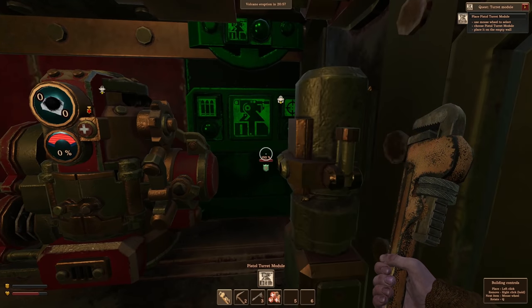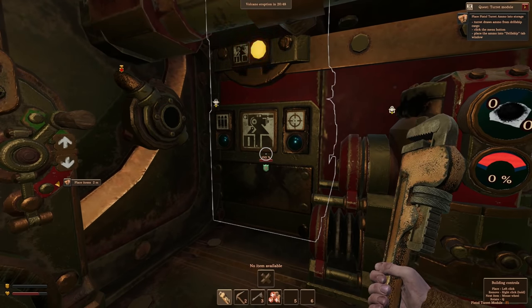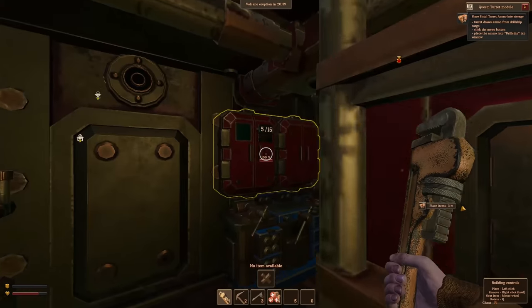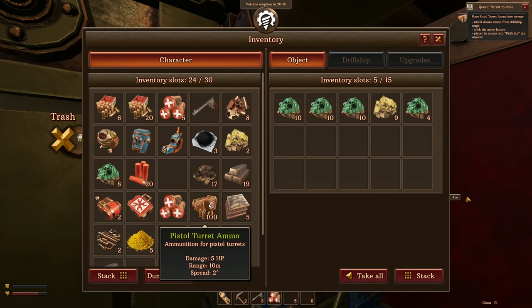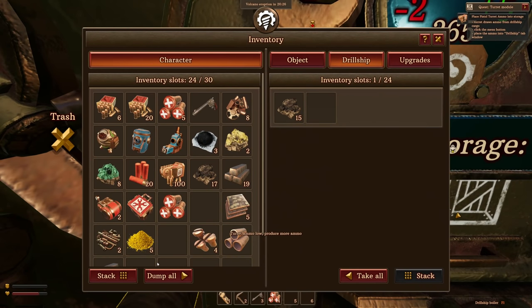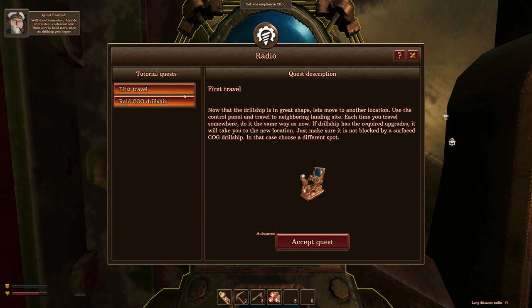Now place pistol turret module. We'll place it right here and now we have a turret! Place pistol turret ammo into storage — turrets draw ammo directly from drill ship cargo. So if I put the pistol turret ammo in this storage right here it should work. The storage is where we put ammo and stuff. First travel quest — now that the drill ship is in great shape, let's move to another location. Use the control panel to travel to the neighboring landing site.